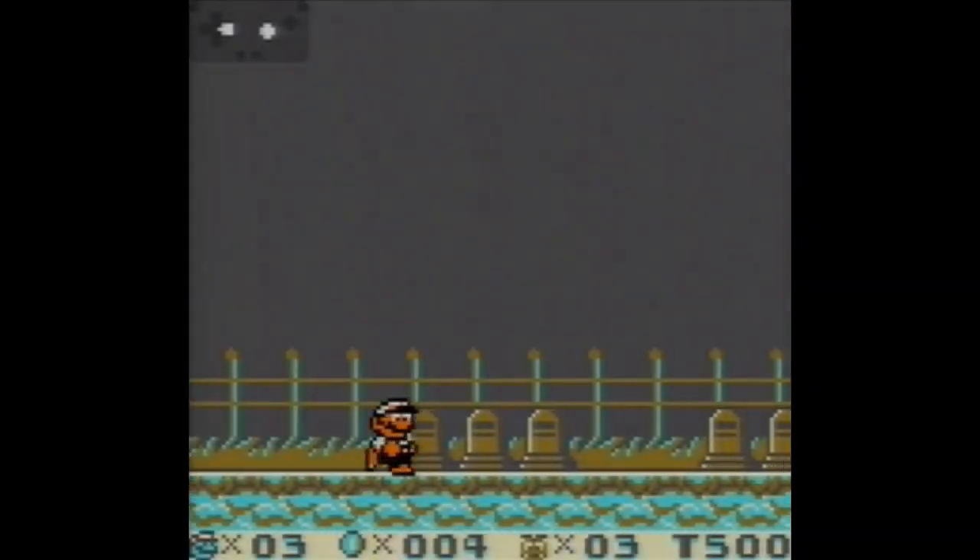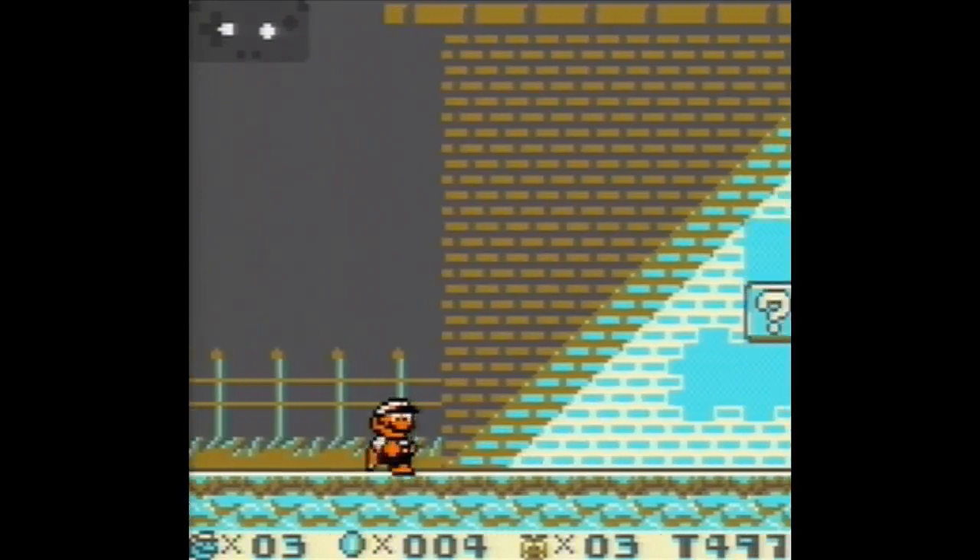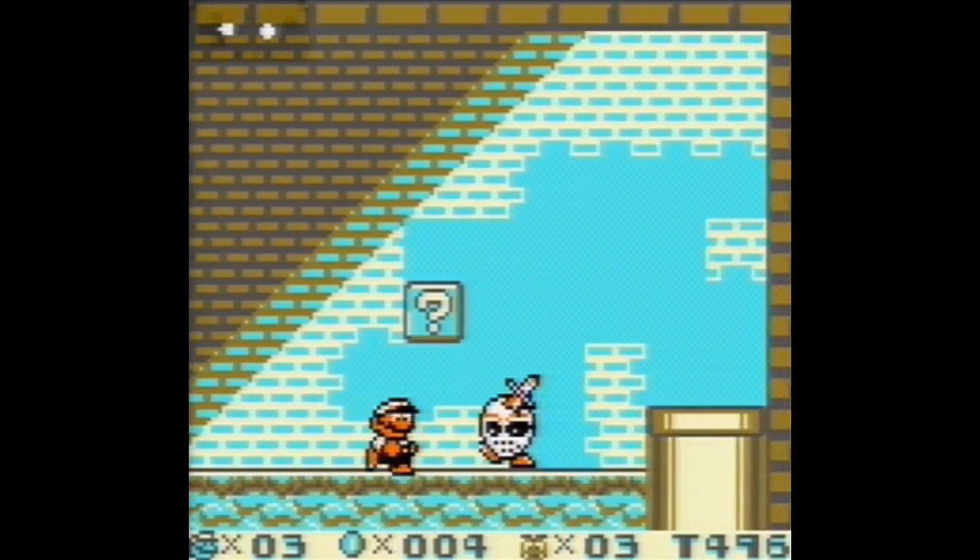Re-enter Pumpkin Zone 1, go forward, jump into the block, and hold jump so you bounce off the enemy and obtain the mushroom. Land on the pipe, enter it, and immediately press Start+Select to exit the level.